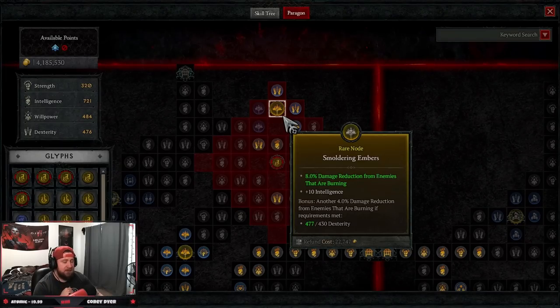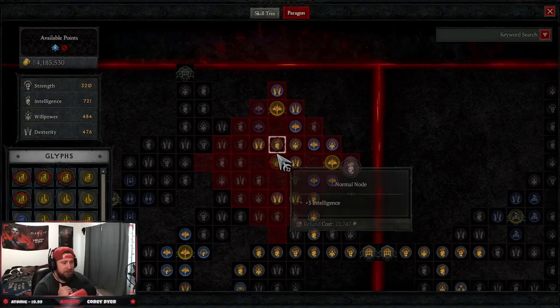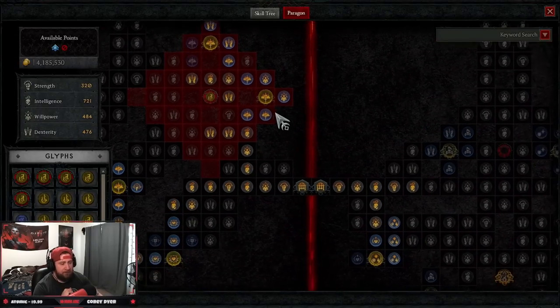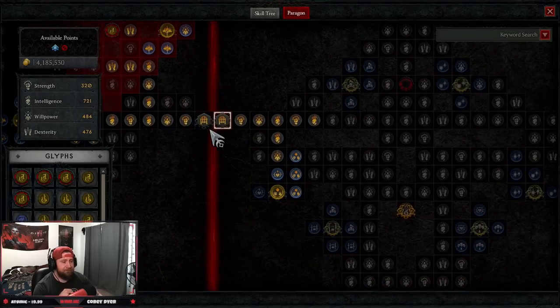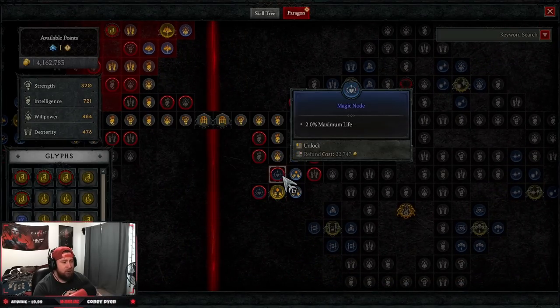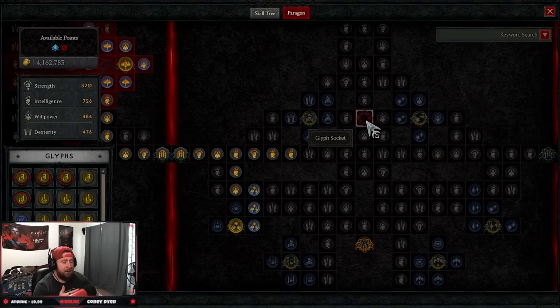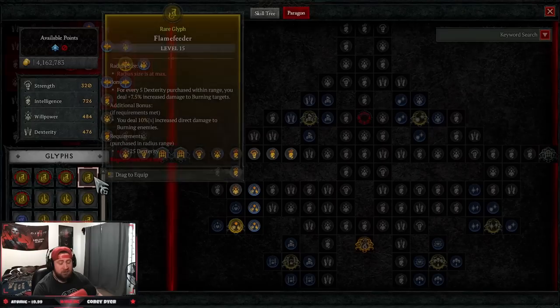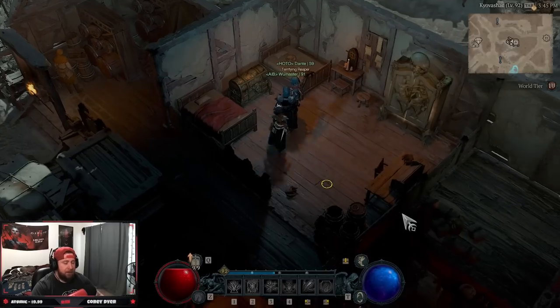Smoldering Embers gives more damage reduction against burning enemies — if you feel tanky enough you can reallocate those points, but the dexterity bonus for Control is worth it. Cinders gives more damage against burning enemies. Our last board is the Elemental Summoner board — I'm only level 91 so I'm not done yet, but you take almost every node here for extra mana. Then our final glyph, Unleash: 54% bonus to all magic nodes in range, and after spending 50 mana we deal increased damage and have increased mana regeneration for three seconds. This will always be going off since we have infinite mana.